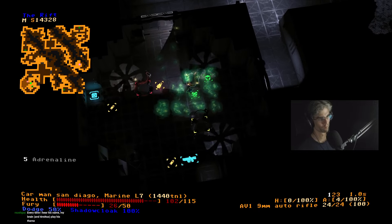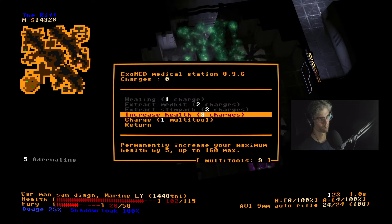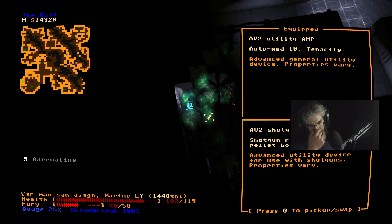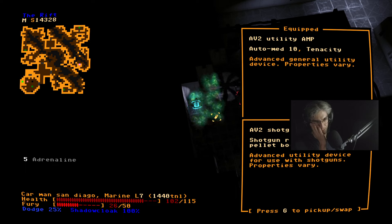Repair my armor — I've already increased my health. Over here there's a shotgun amp. Currently I have a utility amp. Shotgun reloader, shotgun pellet boost.